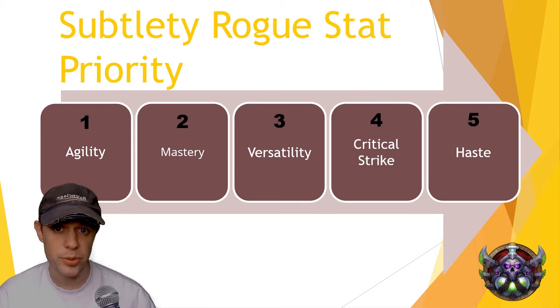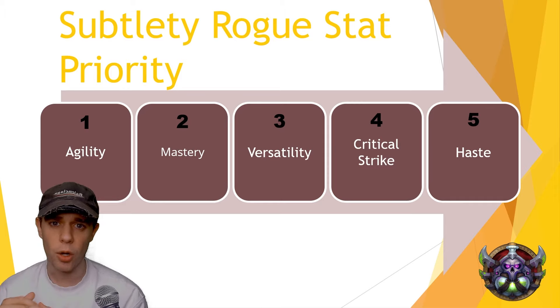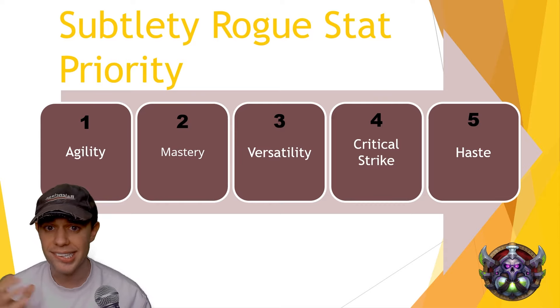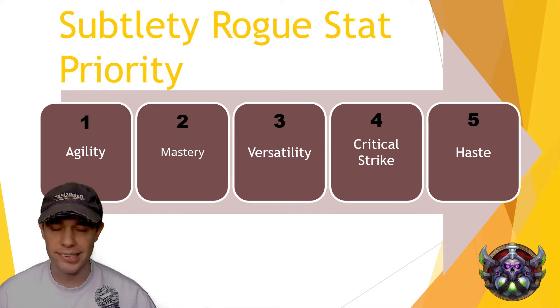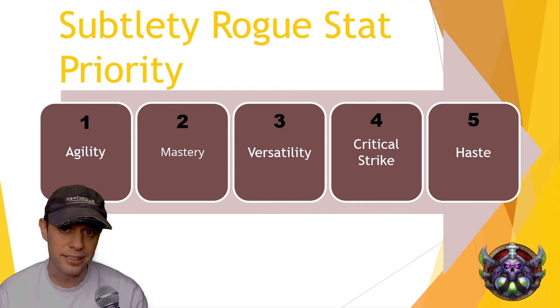Starting off, let's look at stat priority. That's going to be item level and agility over everything else, especially as a beginner. However, if you have an item that is the same item level as another, the priority to follow is mastery first, then versatility, critical strike, and lastly haste. For min-maxing, these stats may change depending on your percentages, but for beginners just go for item level and agility.